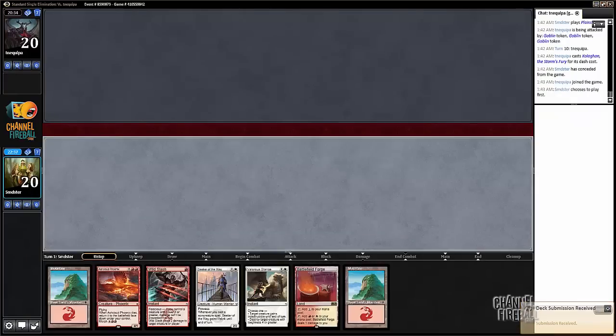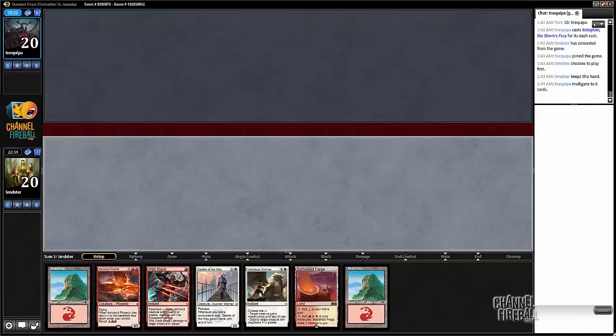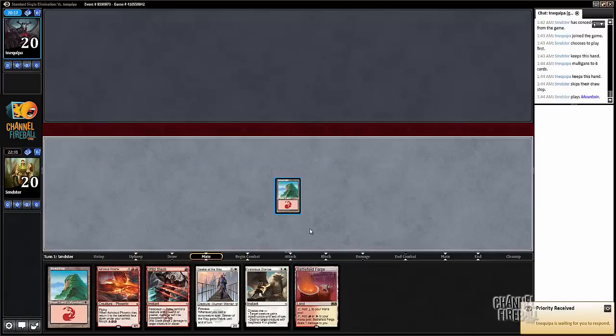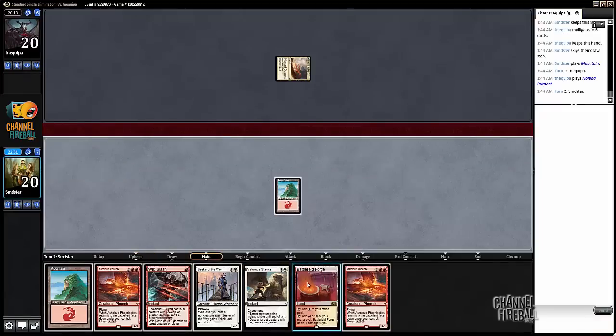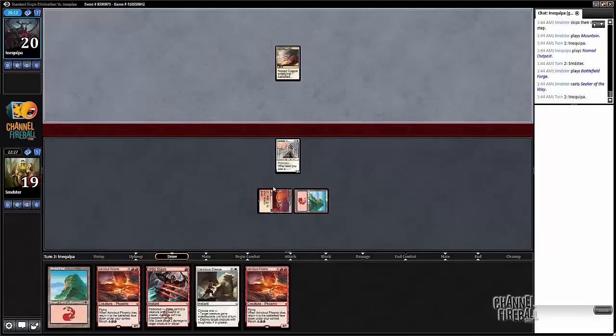Alright, here we are for game two — we're on the play. This hand is great. Just need to hit that Phoenix on time and I think we should be in really good shape. Another Phoenix should be really good assuming we hit our fourth land.